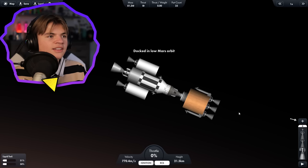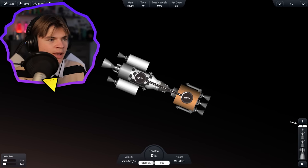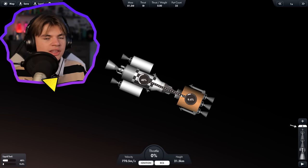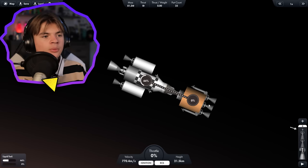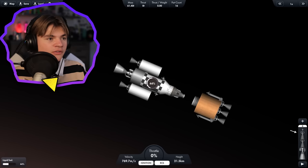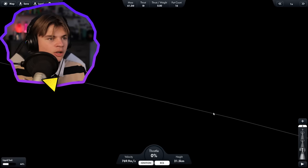We just need this nose to touch and they should dock — and dock! Yes, we're docked! Now we transfer any fuel we have left in our lander back to our command module, because we're going to leave the lander here — we don't need to bring it back. It's basically like the astronauts that were stuck in the lander are now getting into the command module. We undock and we have 44% of our fuel — this is what we need to get home.